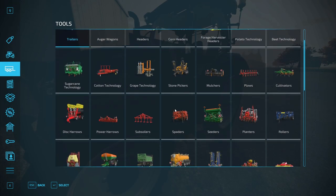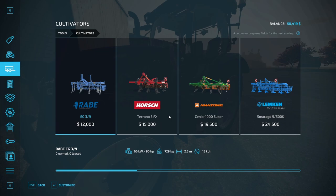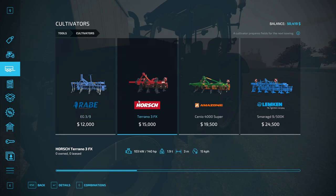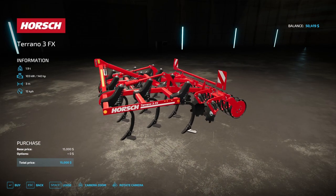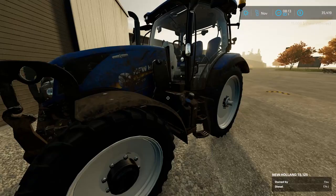Now the equipment we need to buy today is either a cultivator or a power harrow. They're pretty similar in terms of price and working. The main difference is the cultivator will result in a normal amount of stones and weeds, whereas the power harrow will leave no stones but more weeds. So I think we don't want a lot of weeds. The price difference really isn't that much — about $500. The horsepower required is higher, but I think we're just going to have to go with this one. Three meter working width. We're going to purchase it directly because we need it.